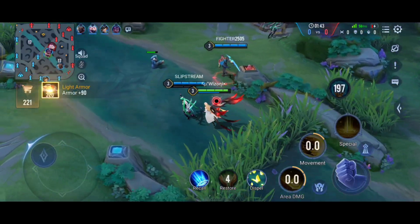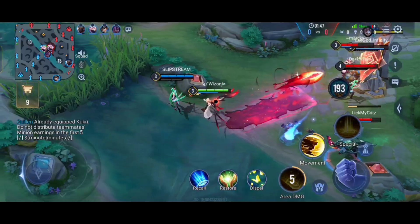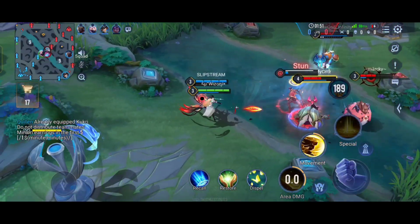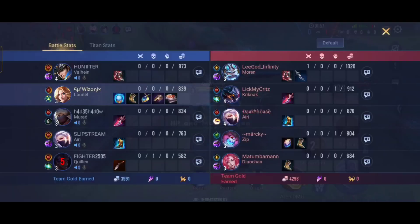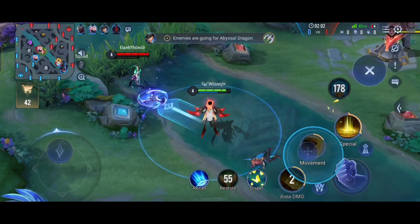Don't help me, don't help me — I need to get to level 4. Okay, he used flicker — nice. Our Quillen is at level 3 and their Krikna is at level 4 for some reason.